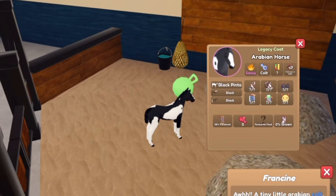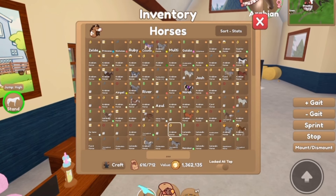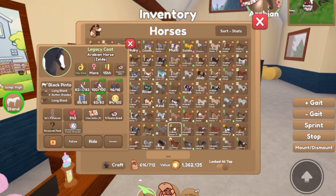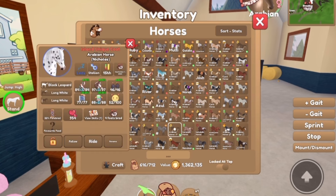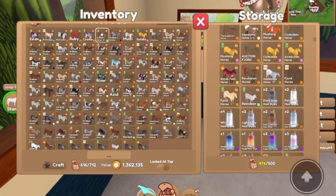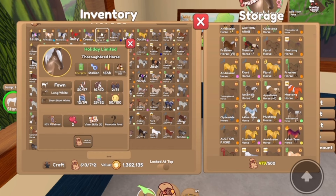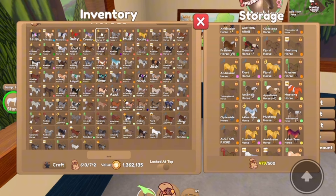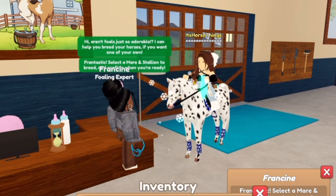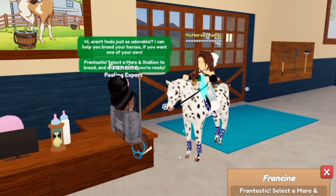We got a Zelda look-alike! You guys know Zelda was like one of my favorite horses for a very very long time, so she's very very special to me. She is also my racehorse — if I ever race, it's with her. Or Nicholas — Nicholas is also one that I race with a lot. I forgot that I actually also got a fawn Icelandic and a fawn Thoroughbred — I got those with my event tokens. And I have an Andalusian.